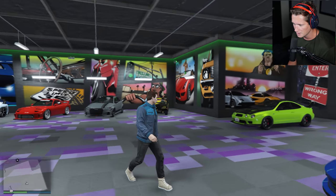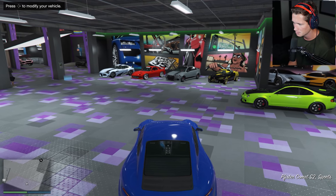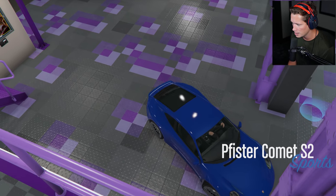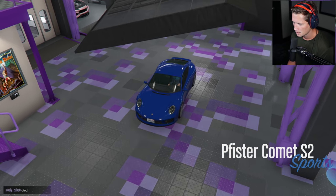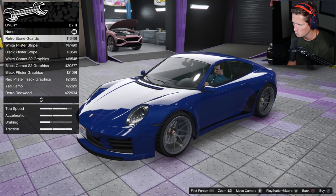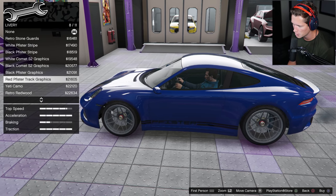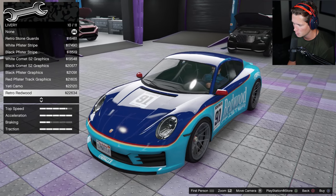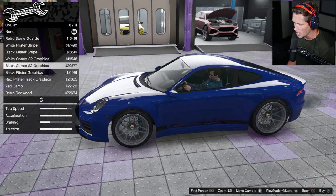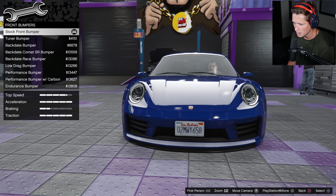Here we go, here in our garage. I like the blue - we're sticking with our skittles look, we've got yellow, red, kind of a light blue with green. I think we might stick with this nice natural blue color from the car dealership, but we're obviously going to make everything else look a little bit better. Let's start with liveries - see if we want to do anything. The white Feister stripe looks pretty good, the black one looks pretty good too.